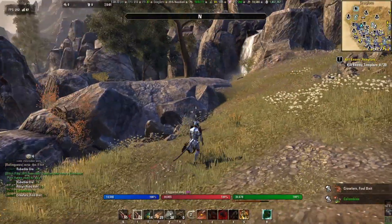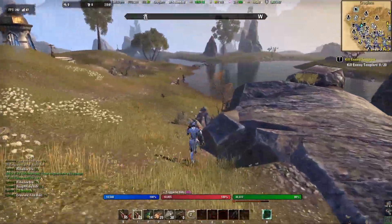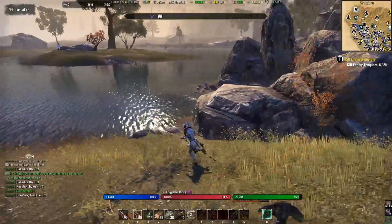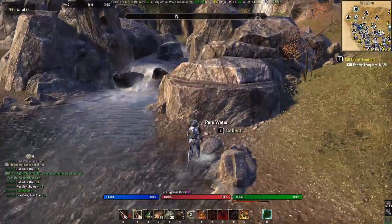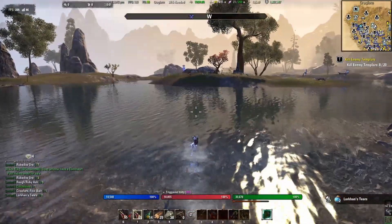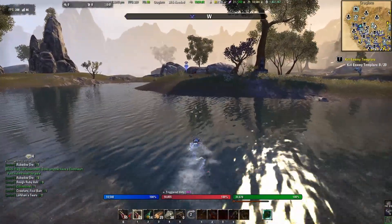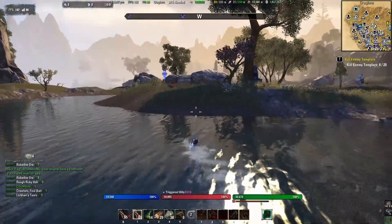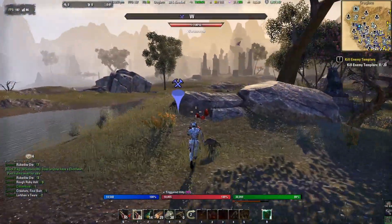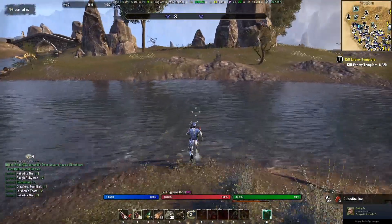I'm filtering down to ore nodes on the harvest map so I don't get too sidetracked while running around. The reason I focus mainly on ore is because of the tempering alloys you can get from refining, and I believe ore is more abundant in this area so I'll just be more efficient. If I see something else close by I'll grab it, but without the indicators marked on harvest map I won't go too far out of my way.